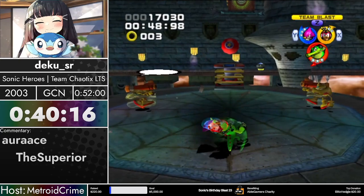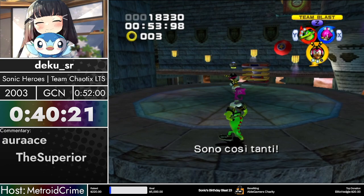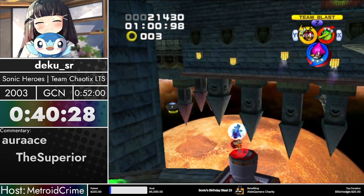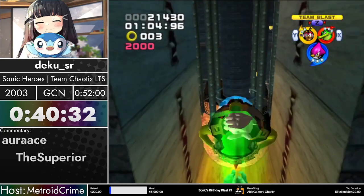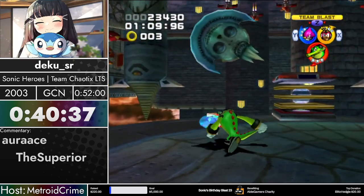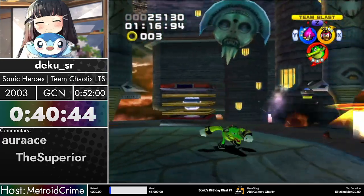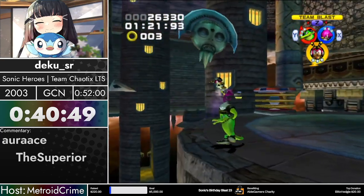Honestly level three Espio might even be worse for this part. Okay, at least they were low enough — we got the RNG, nice. Pretty much perfect. The reason you really need it now is because the next few waves you kind of have to do with Vector — there's really no way around it. That basically takes away the possibility of getting them on this wave, even though you don't need them on this wave anyway. Even the little plastic shields are enough to make killing things as Espio or Charmy really slow.